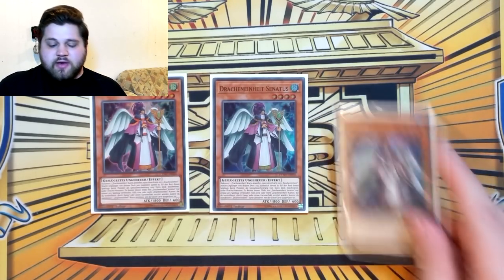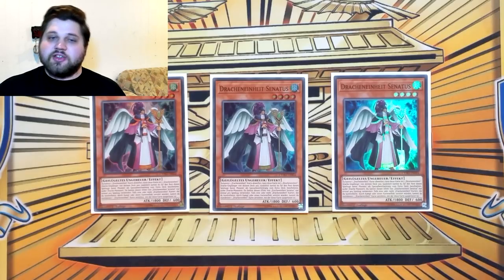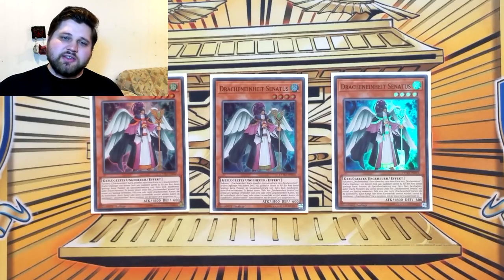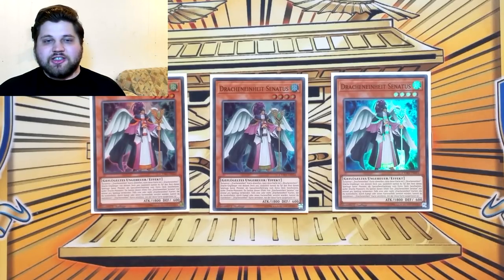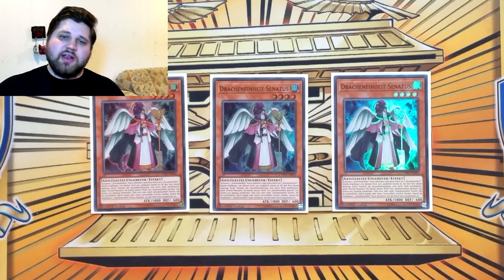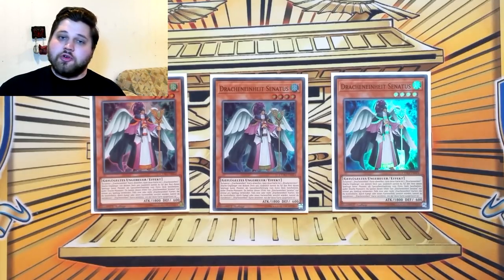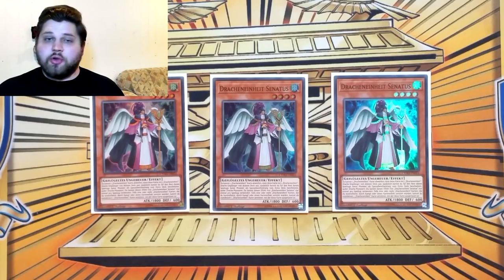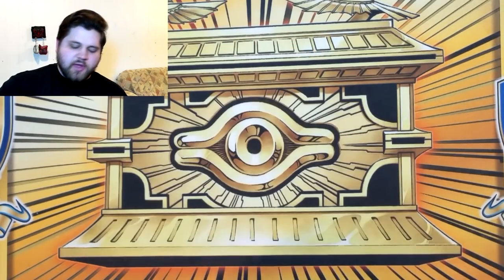This deck is a 40 card decklist — well 39 if you count Upstart — and it starts with three copies of Dragoonity Synodus. This card is strictly better than Ducks because it starts plays by itself without Dragon Ravine or without needing a Tuner in grave. I would love to play Ducks because it has a better value system, but it's just too inconsistent with as few copies of Ravine as we have, and when going first we're only drawing five cards. Synodus locks you to Dragons, but it's inherently a starter on its own, so it's just better to play.